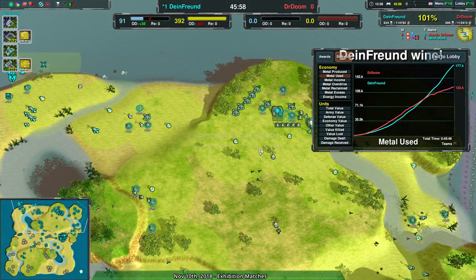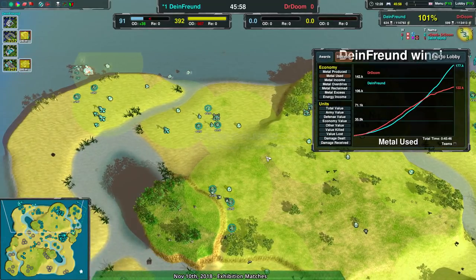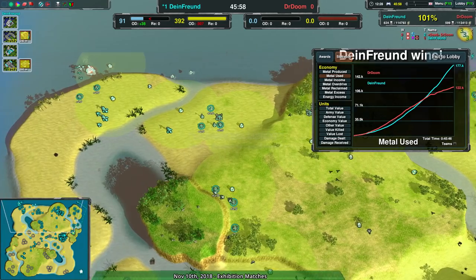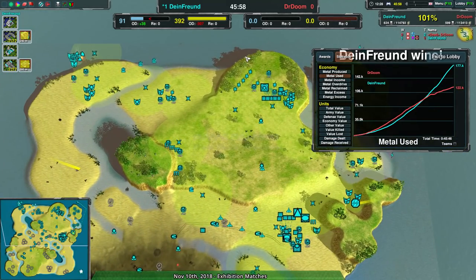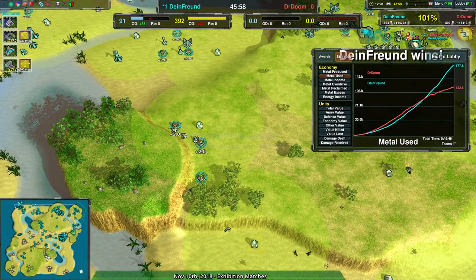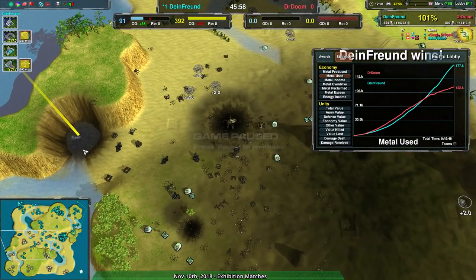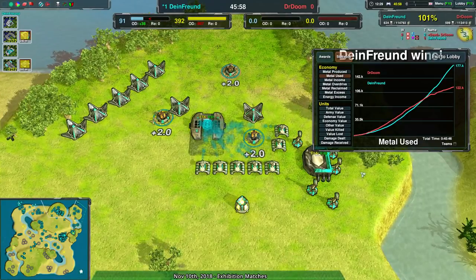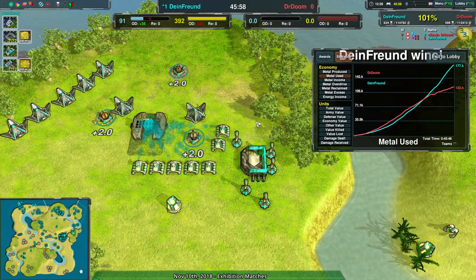Against any other factory — just about, except maybe Shield Bot because the Outlaws would have been a massive pain, and except Jump Bots because of the Pyros — against just about any other factory, 30 Glaives would have wiped out the entire thing. Hovercraft is just weird because the daggers have line splash, and that changes the calculus a little bit. I think Doctor Doom wasn't quite expecting that — I don't know how much they've played against Hovercraft. Hovercraft doesn't get played very often.